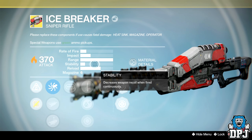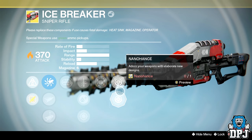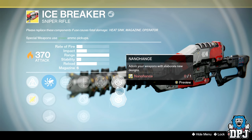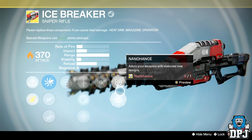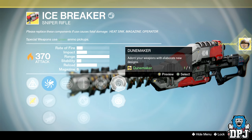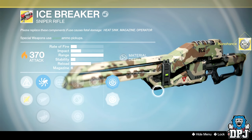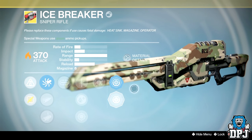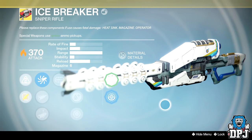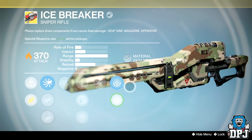I said on my last video I was missing the year two Icebreaker. Let me grab my ornaments — they're on my Hunter. It's the Dune Maker and the Nano Hearts. I'll transfer both to my Titan. Let's put these on: the Dune Maker, which I like — it looks different — and then the Nano Hearts, which also looks pretty cool. Not amazing but not bad.